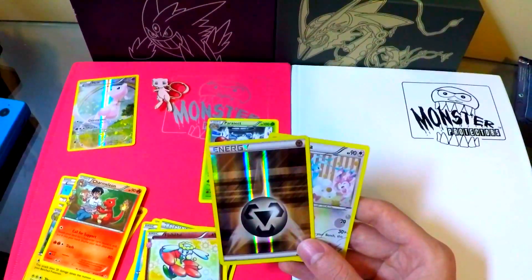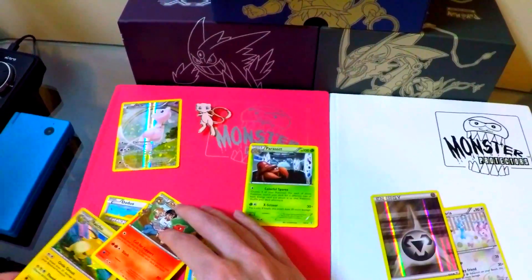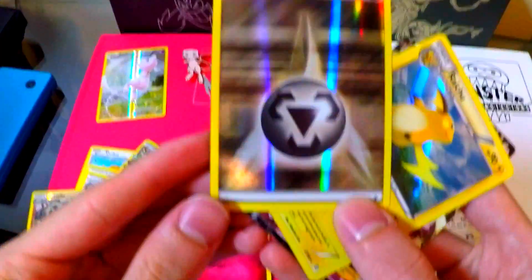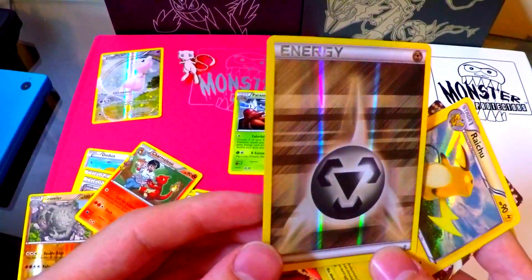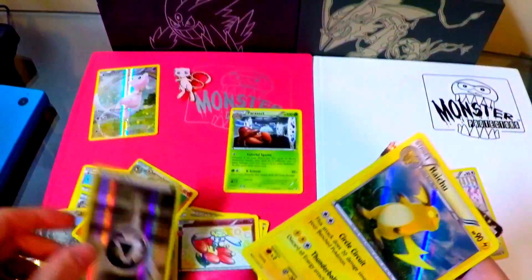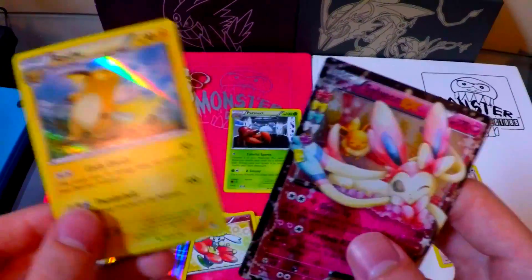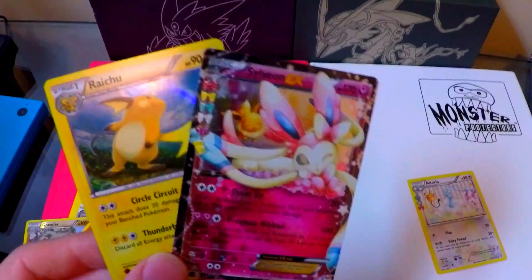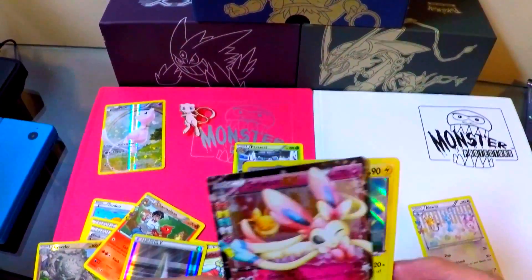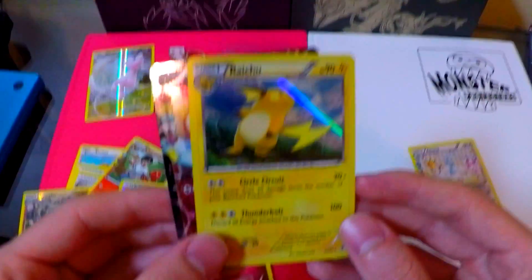So I did that trick wrong — I'll have to look it up for the next opening to see how to do that. We got some really nice cards here. The reverse metal energy looks phenomenal, that's really neat. We have the holo Raichu and the Sylveon EX. So yeah, that's going to be it for now, guys. Next video will be that Jirachi Mythical Collection, so be looking forward to that. Talk to you guys later.